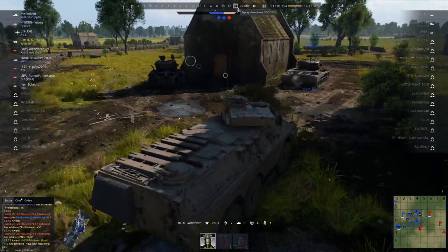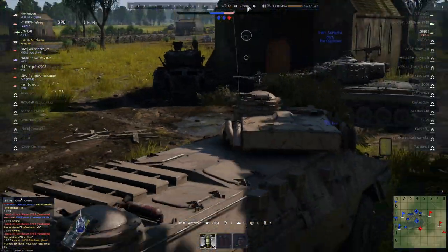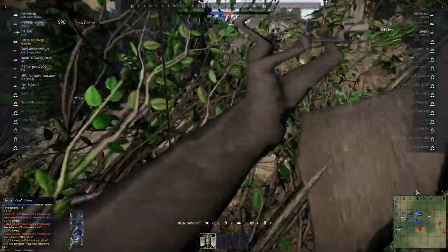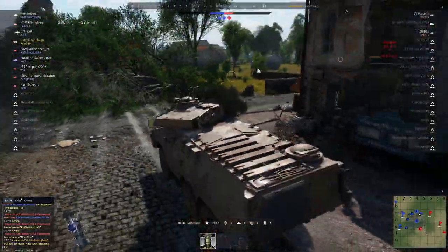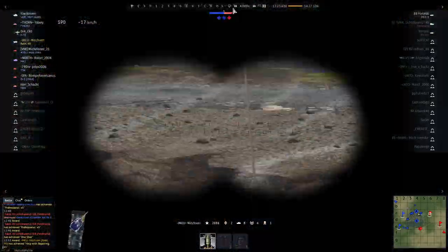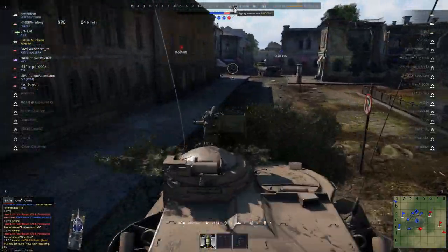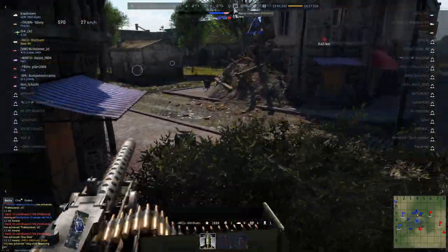I take a quick look — see there's nothing there yet. Look around the other side, don't see anything. Something shoots at me from over near C, so I quickly reverse, get myself back into cover, and decide I'm going to go back to where I was sat before, as I'd have a bit more cover from the right-hand flank.